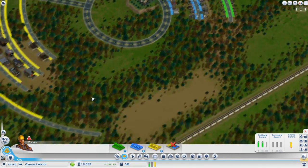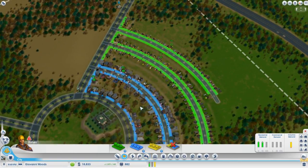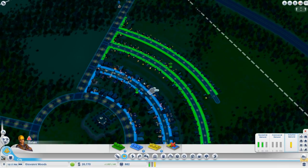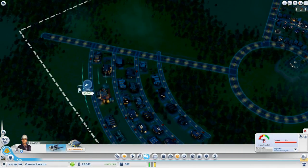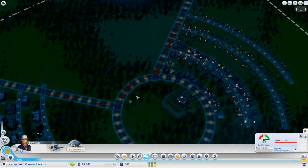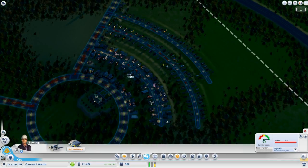We're creating lots of money, which is good. We've got almost a thousand people, and people always have their needs. Of course they've got to do their number ones and number twos, so with that we've got sewage - all these dots are literally waste and we've got to build a sewage outflow pipe, which will go ahead and suck all that in. Now we're sucking all the waste in and the people will stop complaining. Those problems are gone.